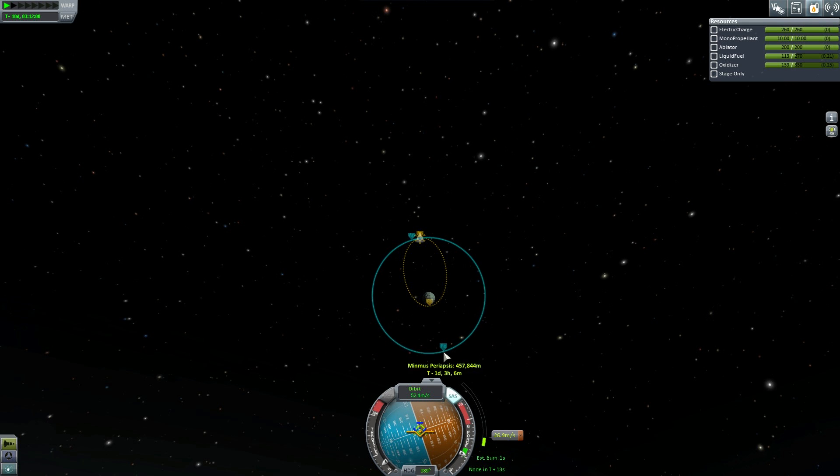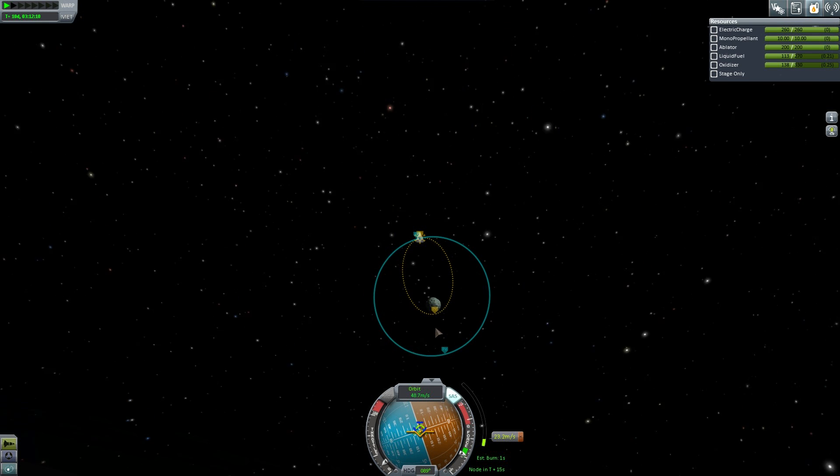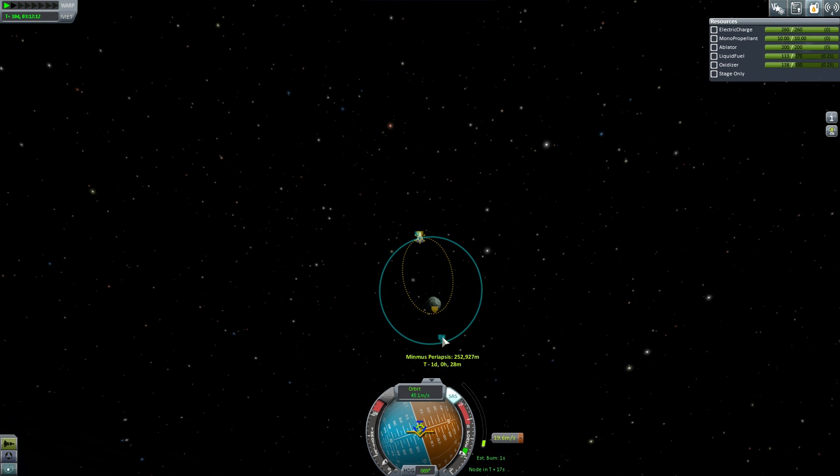Switch to map mode — I'm going to watch this come down and cut power when we reach the correct altitude. Throttle down as well, because you don't want to have to make any corrections. Counting down — there, that's good enough. Let's stop that.